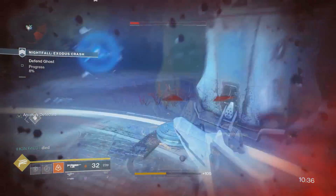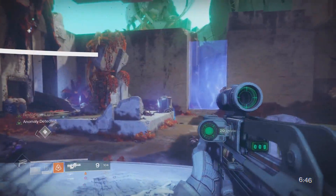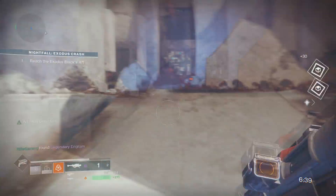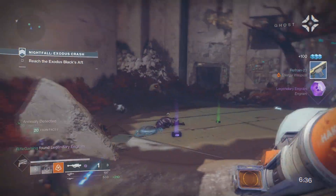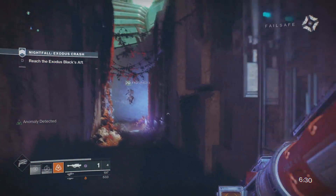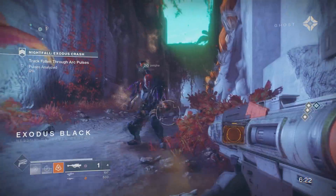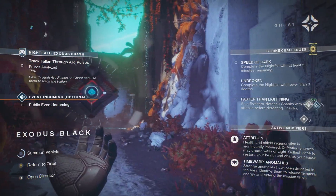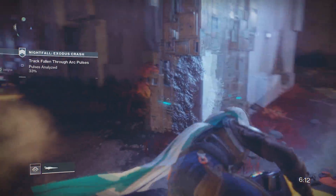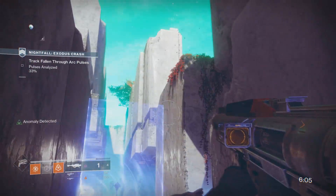Ken, go on ahead and take on the Fallen Walker while me and Josiah do the farming method. Listen up Josiah — it's real easy, but we're going to be as fast as possible to be as efficient as possible. I'm grabbing power ammo right now so I can be as fast as possible. Now Josiah, get on your sparrow and follow me this way. We went through that loading section — we got the Exodus Black — now we're back over here.